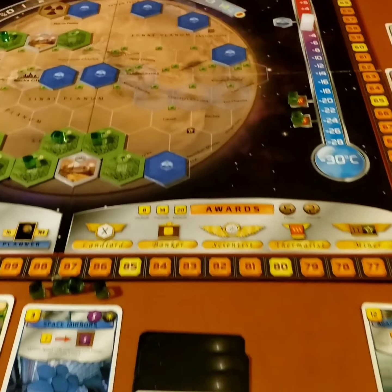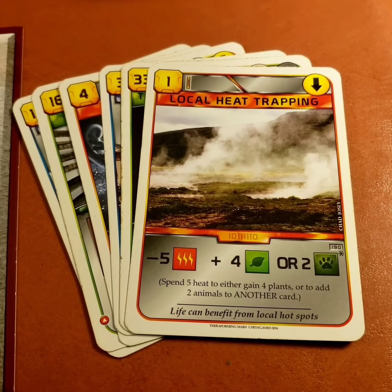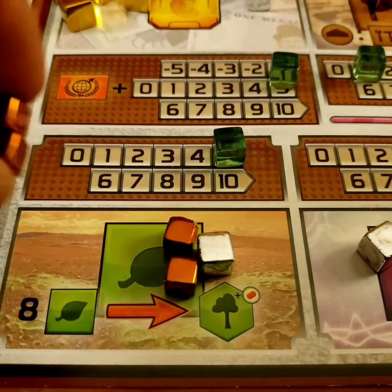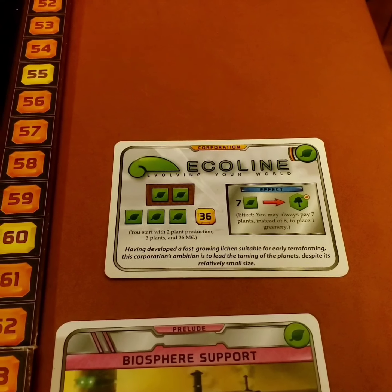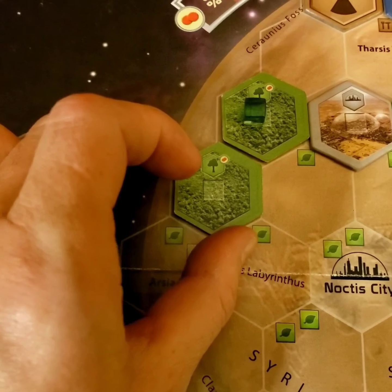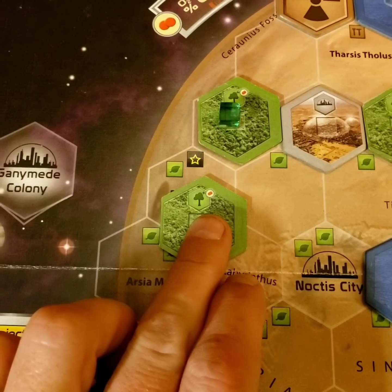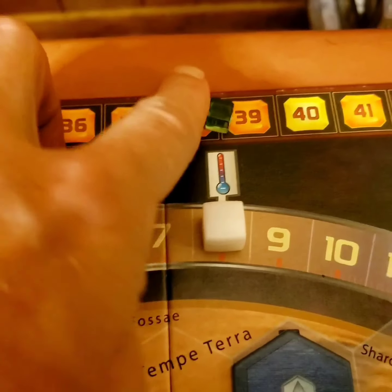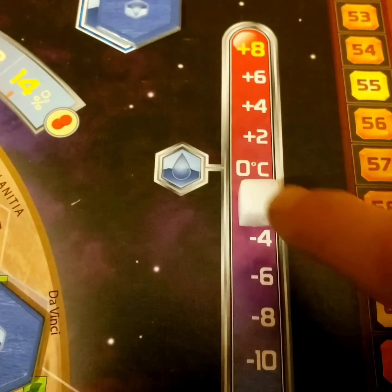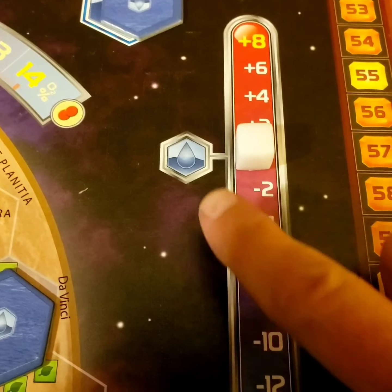In this solo game of Terraforming Mars, I find myself one step away from two bonuses. In order to gain those bonuses, I'm going to play this very inexpensive event card, Local Heat Trapping, which is going to get me four plants. Adding these four will bring me up to 11. Since I'm playing as EcoLine, placing a greenery tile only costs seven plants. Placing the greenery tile over here not only raises the oxygen and my TR one step, but it will give me a bonus of one plant and one titanium. Oxygen goes up, which boosts my TR, and at 8% will trigger a 2% rise in temperature.